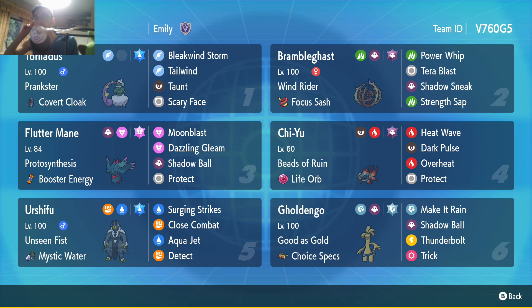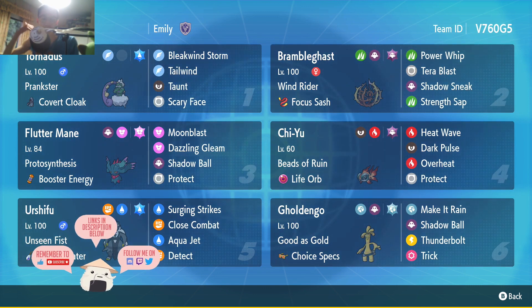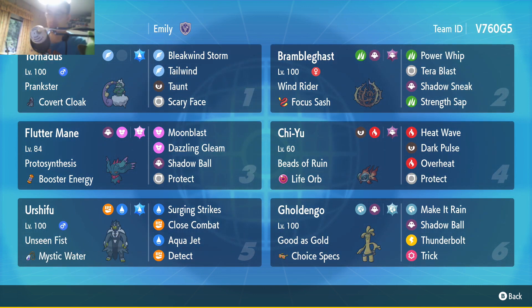We have Fluttermane and Chi-Yu. This features a really strong special attack set where you're just going ham with the speed and doing lots of damage with Beads of Ruin from Fluttermane, which is great. And then lastly we have Gouging Fire. This covers your Water, Fire, Grass core — pretty strong. It also covers Fluttermane. It does lots of damage and goes fast — what else can you ask for?